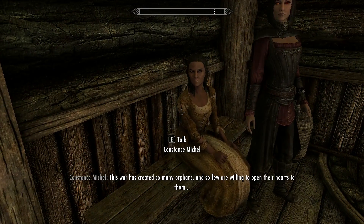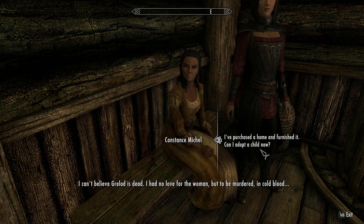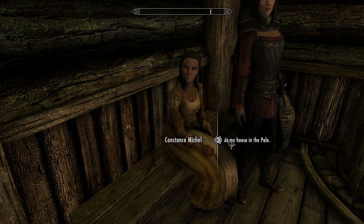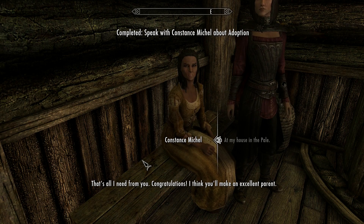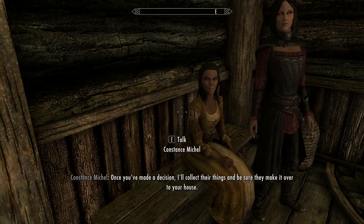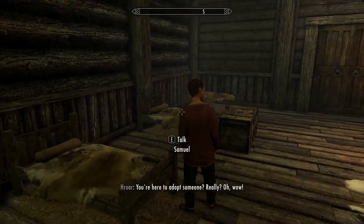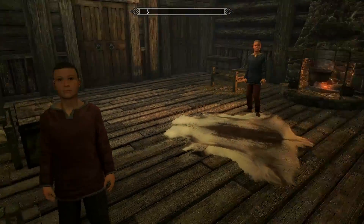You're going to go in here and talk to the new owner — it should be the assistant to Grelod the Kind — and you can tell her that you bought a house and ask if you can adopt a child. She'll ask where your child will be living, and you can select a house. She'll say 'Very well, that's all I need from you. Congratulations, go meet the children.' Once you've made a decision she'll collect their things and make sure they get to your house. Then you can go talk to any of the children, find out their backstories, and adopt whichever one you see fit.